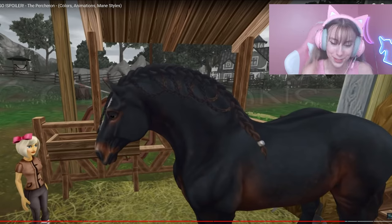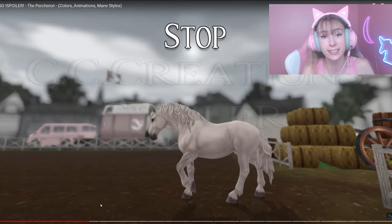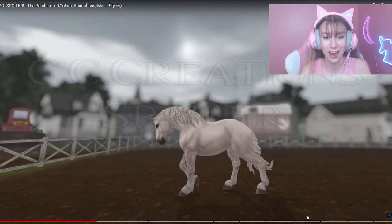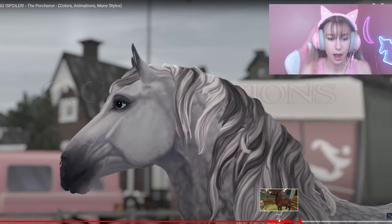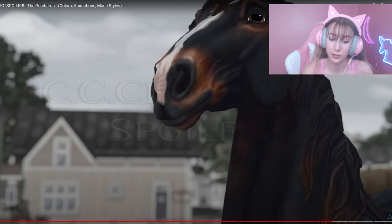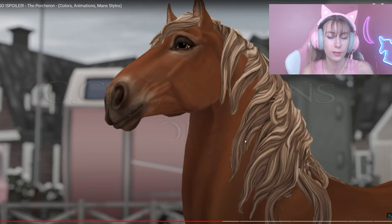That was basically the Percheron, and I get what you guys mean when you're excited for this horse. I personally thought it was just going to be another horse, but it's not - it is a cool one! It's so cute, I love it way too much. Let me know: if you guys could only have one of these coat colors, which one would you get? I would probably go with one of the two-toned or unique mane ones - or the one that reminds me of the Finn horse coat color. That is basically the Percheron spoiler!